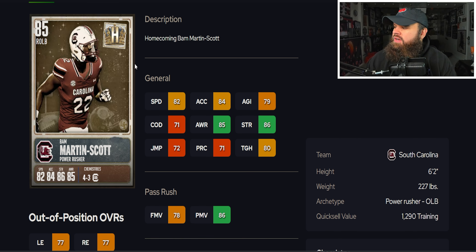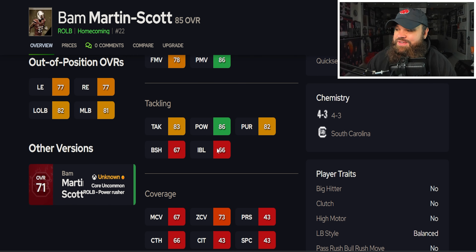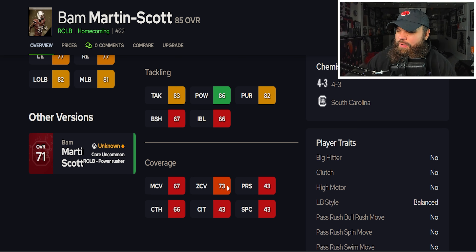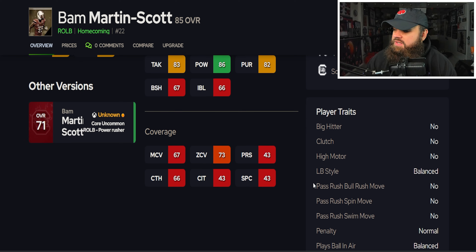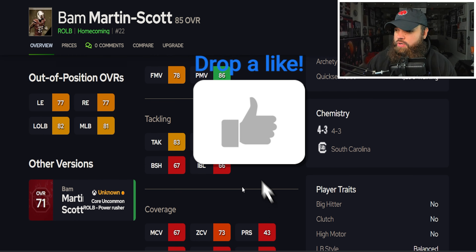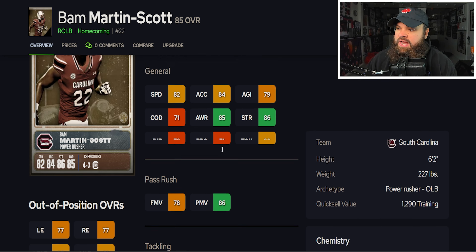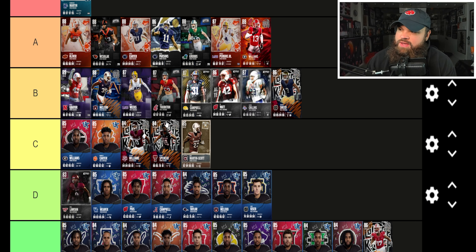The first brand new card is Bam Martin Scout — six foot two, 227 from South Carolina, 82 speed, 84 acceleration. Linebackers often start with lower change of direction, which matters more for coverage. This card is a pass rusher with 86 power moves and 78 finesse moves, but run defense isn't great and he only has 70 zone. He has no pass rush traits on, meaning he's on auto shed timers determined by his core ratings. I think Bam Martin Scout is a C tier card.